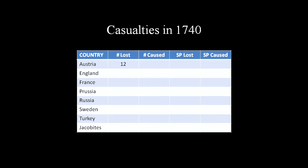Austria lost 12 castings while inflicting 16 castings on opponents. Strategically, she lost 2 SP while causing 2 SP casualties. England lost 53 castings while inflicting 81, losing 5 SP and causing 7 SP losses. France lost 55 castings, inflicting 31 castings, losing 5 SP and causing 3 SP losses.